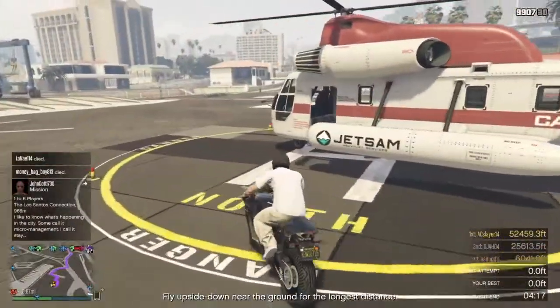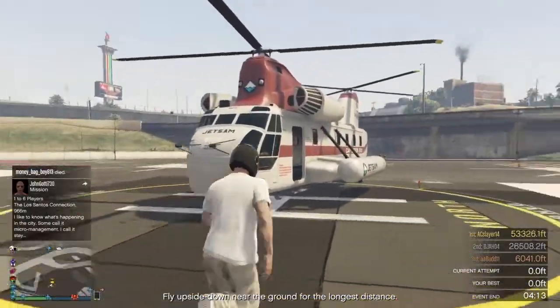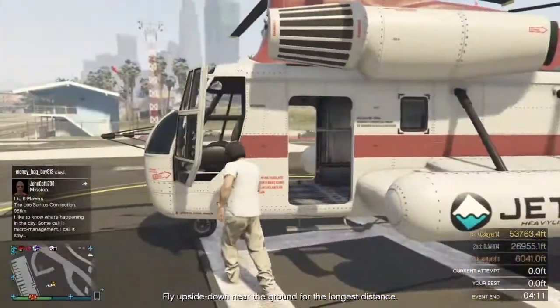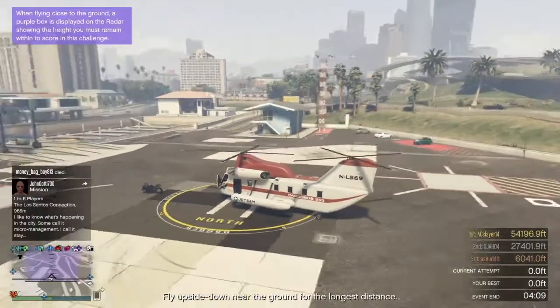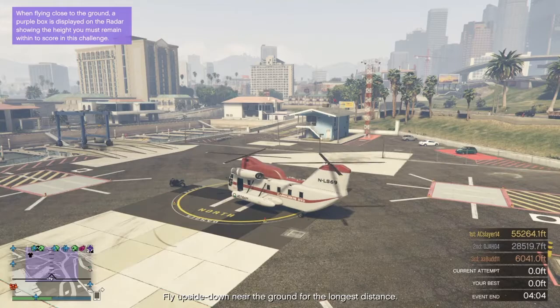You want to bring your motorcycle — it doesn't really matter which motorcycle it is. And you guys want to make sure you have a Cargo Bob. It doesn't really matter which one you have, but you just need to have a Cargo Bob.